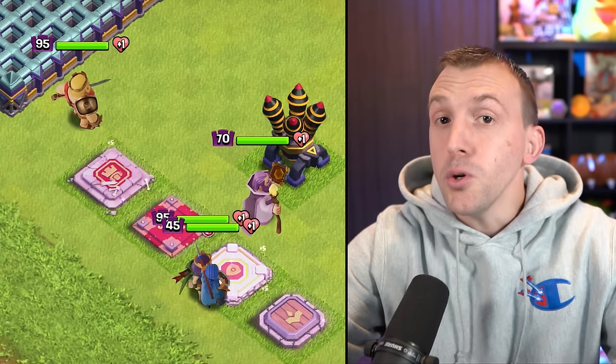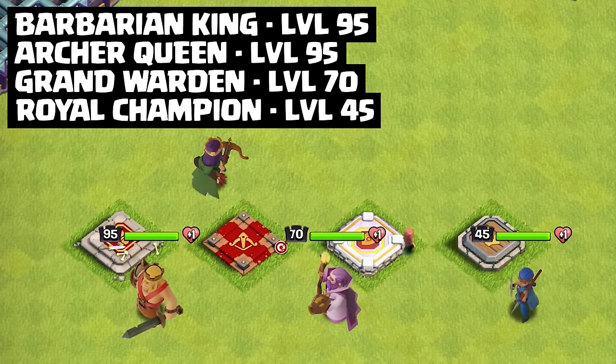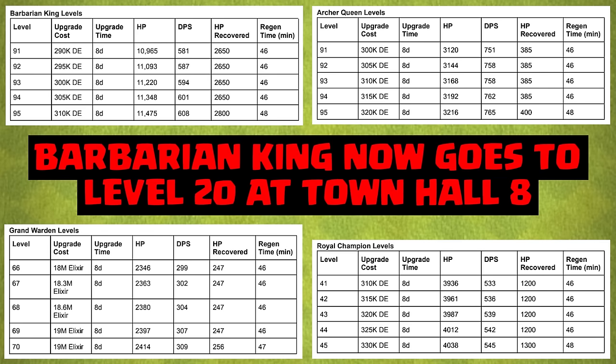The heroes are already boosted thanks to the Town Hall upgrade, which nicely demonstrates their new level. Each one of the heroes is getting an extra five levels at Town Hall 16.